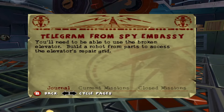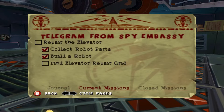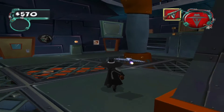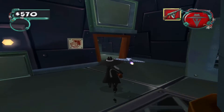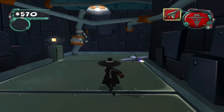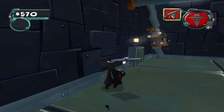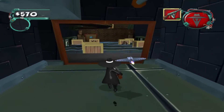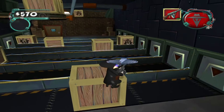You'll need to be able to use the broken elevator — build a robot. Yep, we got that, just updating our missions. So next I think we have to go this way. Small parkour session — too easy.